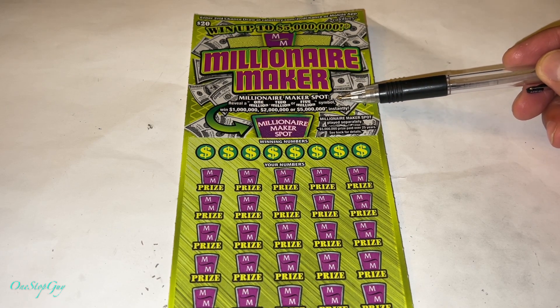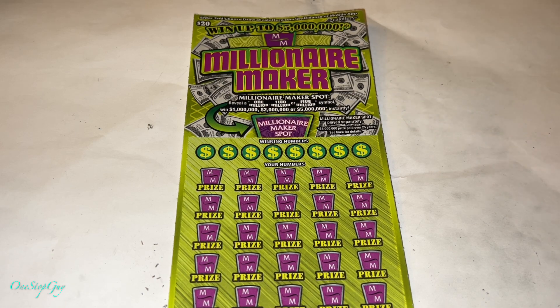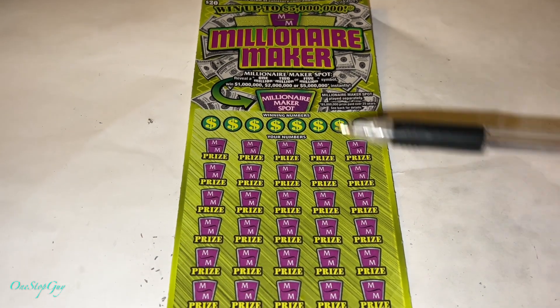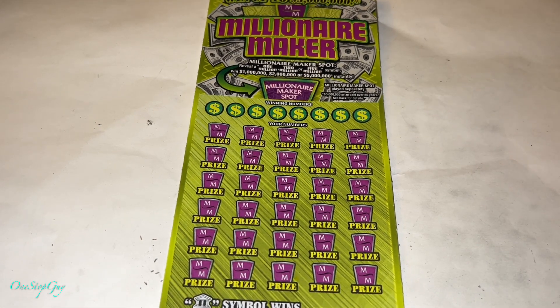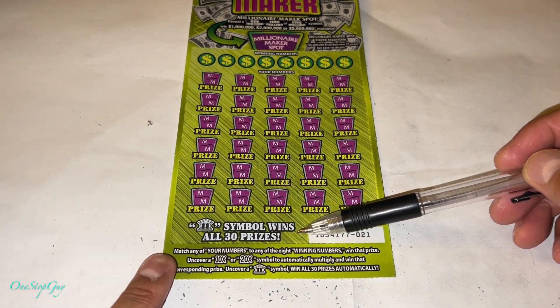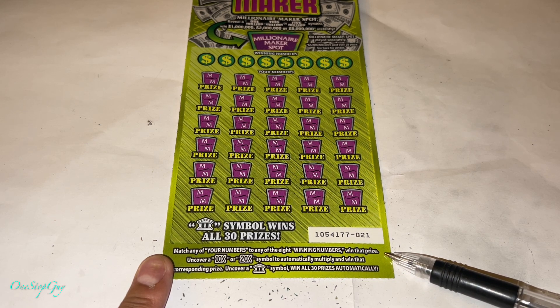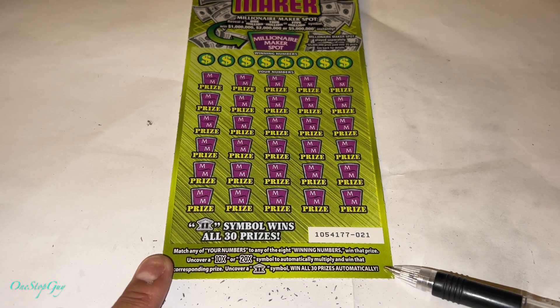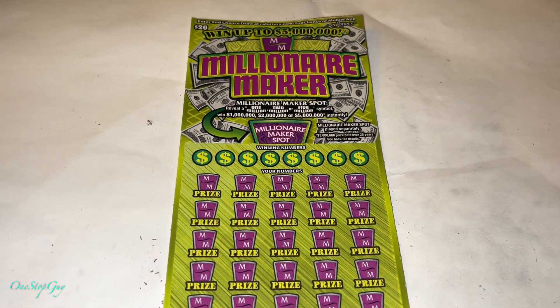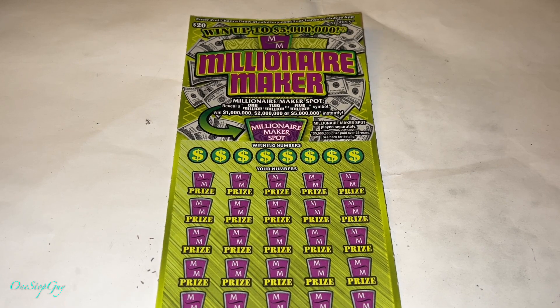We got the Millionaire Maker spot. Review A: $1 million — win $1 million. $2 million — win $2 million. $5 million — win $5 million. That is a pretty big jackpot. Match any of your numbers to any of the 8 winning numbers, win that prize. Uncover a 10x or 20x symbol to automatically multiply and win that corresponding prize. And finally, uncover a bank symbol, win all 30 prizes automatically. Pretty straightforward.